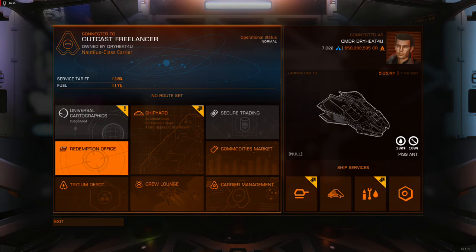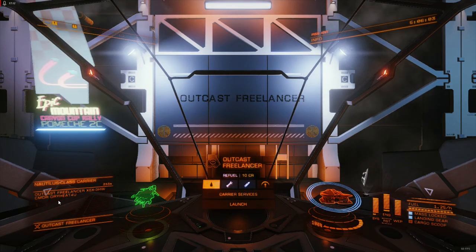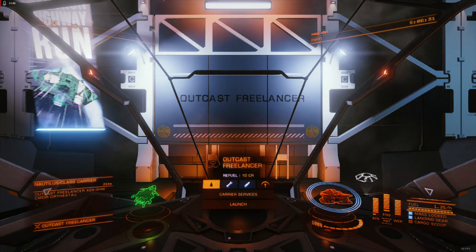The target info panel is pretty cool, but it would be nice to be able to discern more conditions of the ship I'm targeting beyond just 'wanted' or 'clean.' For example, in supercruise, if a ship is using supercruise assist it would be cool to have an indicator of that — just to give me more target information and let me know, in open play, if someone might not be paying attention.